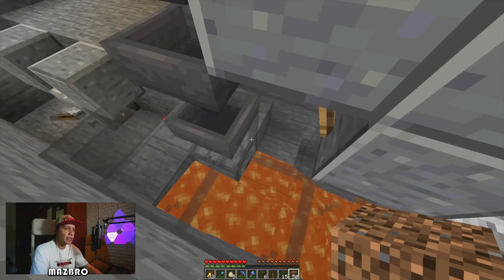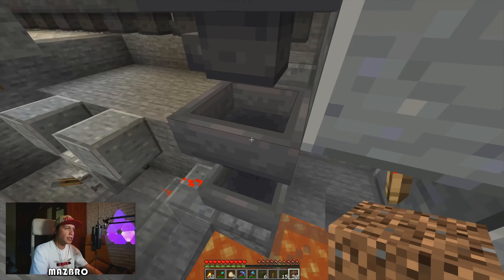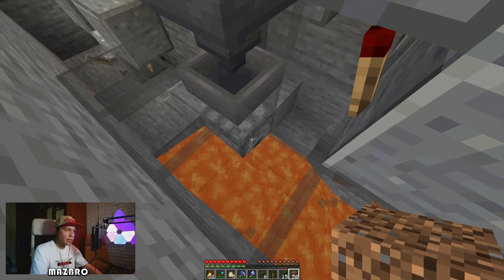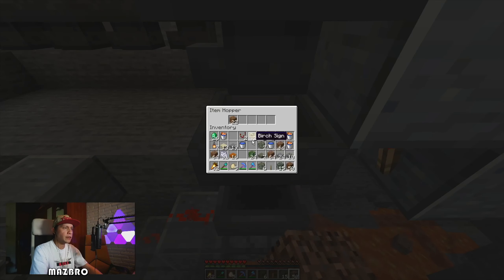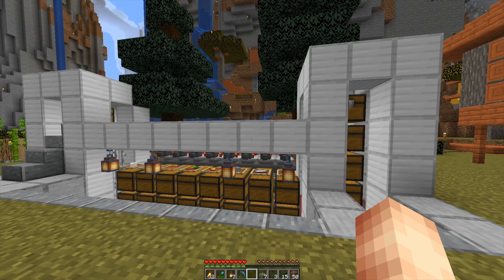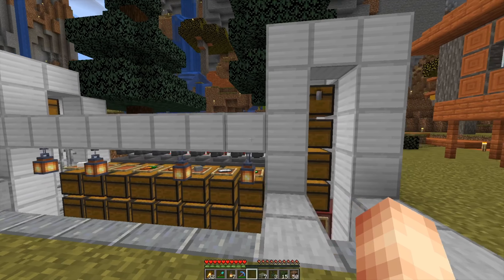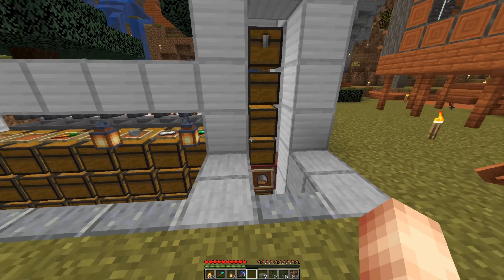Having an automatic item disposal system is very useful so that the poppies or the unwanted items do not stack. This is our lava bin down below — we can just put in, for example, dirt in here, and you can see that this dropper here will chug out all of the unneeded material. So this is what we're going to build today.